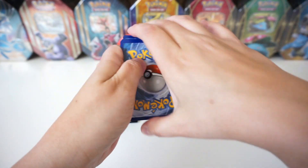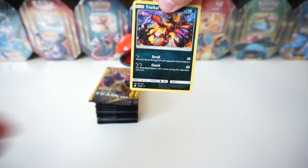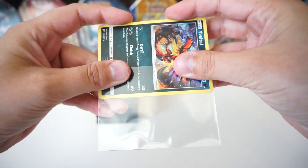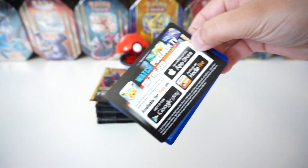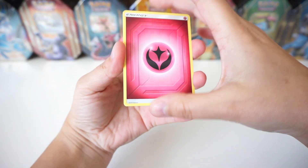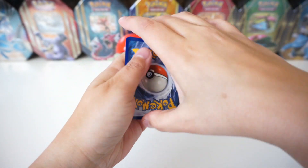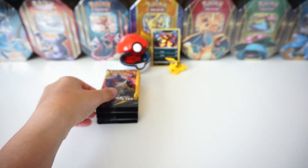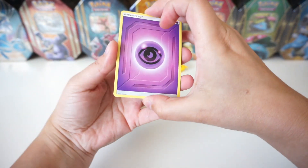We've got a Fire Energy, a Jigglypuff, and then we got a holographic Eviolite Tool — we're gonna sleeve that up and throw it in the back. What an epic pull, that is a really sweet looking card. So we've got our first holographic. We've got a Fairy Energy, a Larvitar, and then we've got another reverse — reverse Marill. We've got a reverse Voltorb. So far three reverses, one holo. I want to see what the pull rates of this booster box compare to a regular booster box.